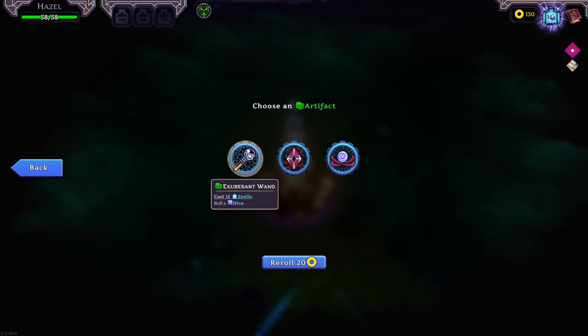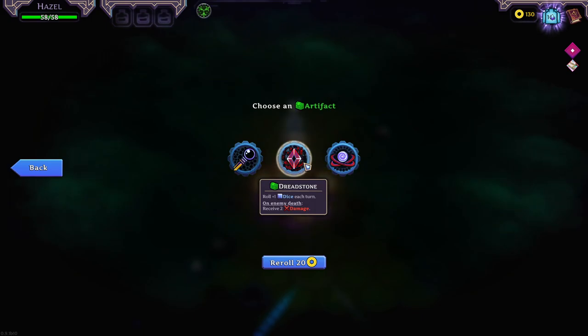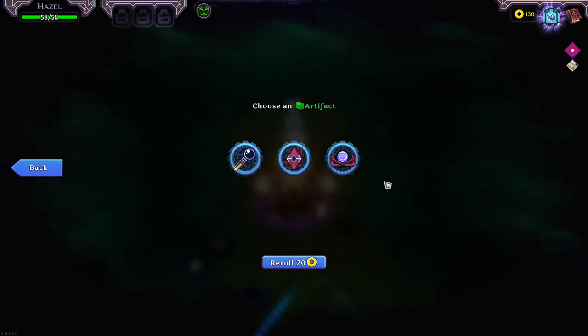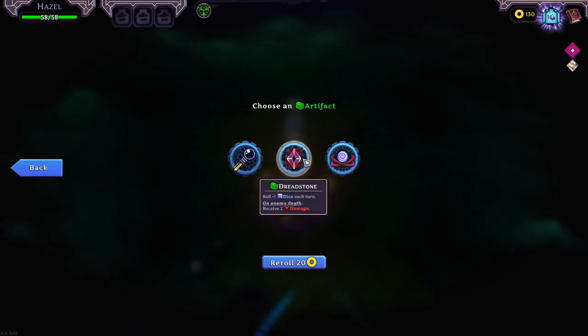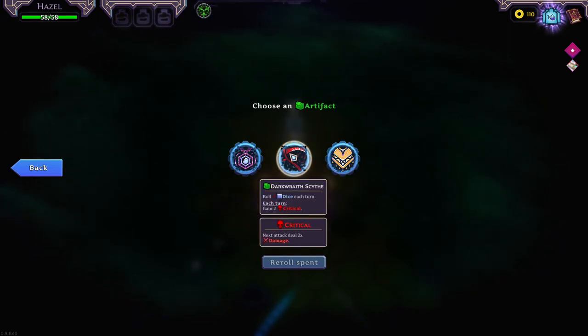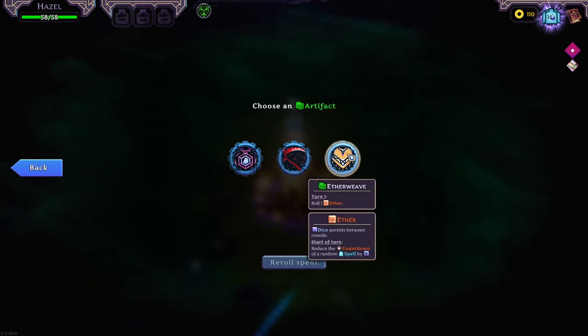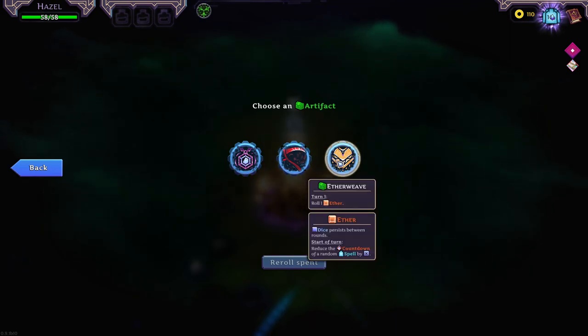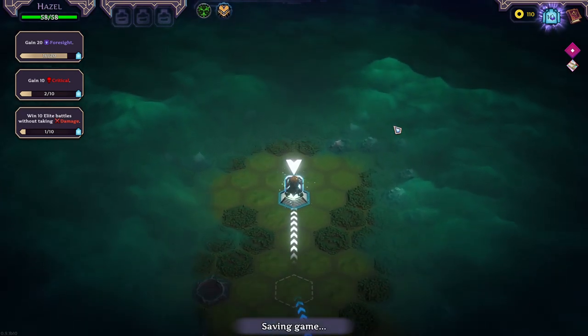Cast twelve spells, roll a dice — there's no way we do that. Roll plus one dice each turn, on enemy death receive two damage — don't really want to. Is this a reroll? Receive Weak, gain two crit. The Ether Weave works. I'm also looking at this, but you can't really not have the dice. I think we take the Ether. It's not bad.